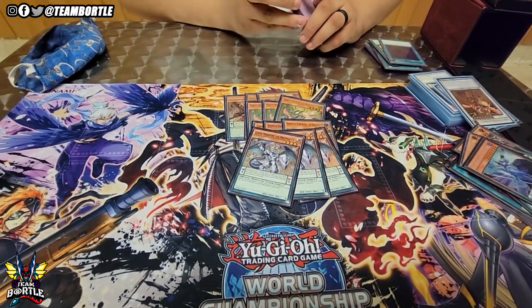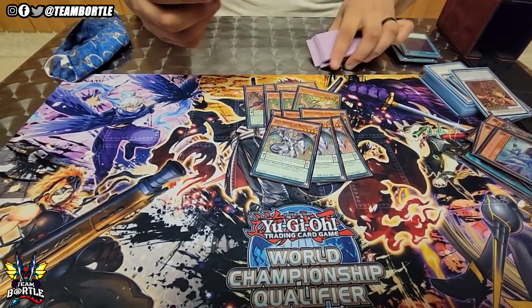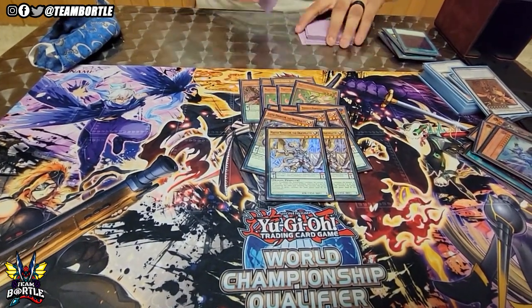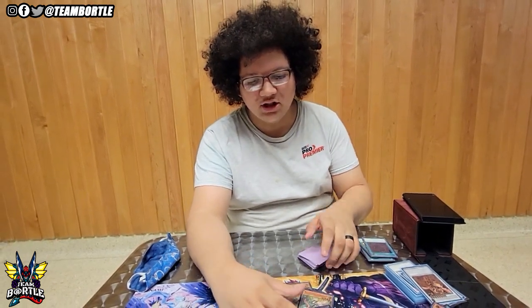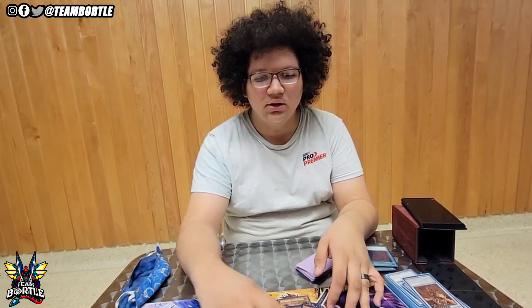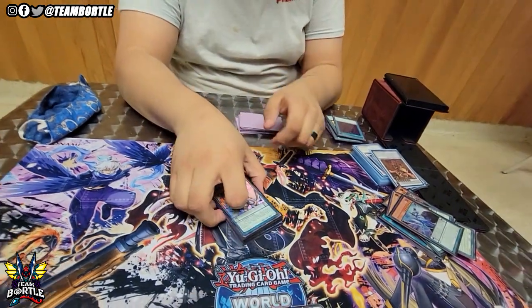Luster — the only thing that sucks is you can't summon non-Draco Slayers with them, which hurts sometimes, but you can just link them off. Two Master Pendulum — worst name by far, you have him because you need low scales desperately. I'm playing two because I like having it off Luster, popping it, sending to the extra deck, adding another one — it really helps with combos. You don't really Pendulum summon Buku with this; you normal summon Buku to add Majesty Maiden.